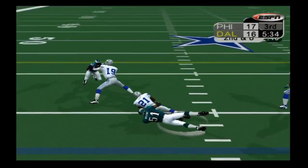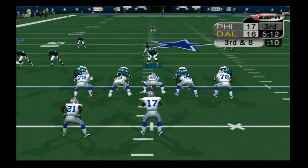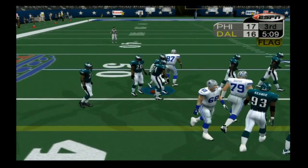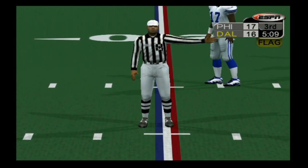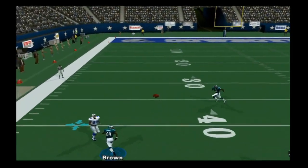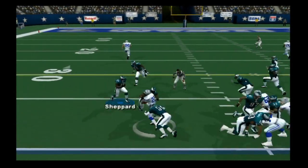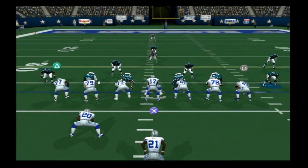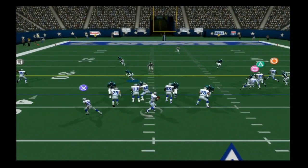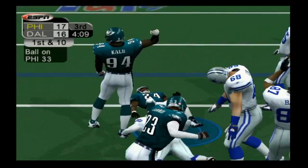Dallas moves the ball with Jones getting a couple of yards, but a defensive pass interference call on Sheldon Brown keeps the Cowboys' drive alive. Carter finds Antonio Bryant for 16 yards, then Jones gets three yards on the draw. But on third and seven, Sheldon Brown finally comes down with the interception — he had his hands on a couple of them — and the Eagles take back over on their own 33.